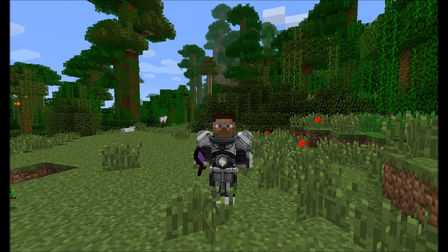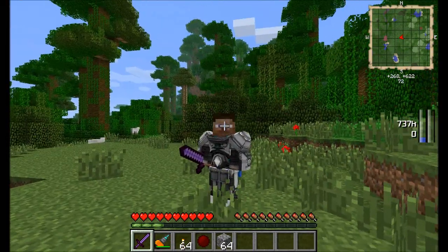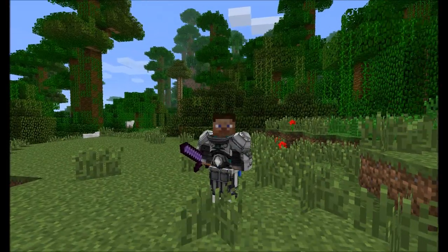Alright, so we've got a pretty awesome pack for you guys. What mods do we have in this pack? First off, I'll mention that we do have a different map than we've had in the past. In the past we used the Zan's mini-map; this time we're using the Voxel Map. The Voxel Map is available for you — it's a pretty awesome map mod and I'll probably do a mod spotlight on it because I don't think I've done one yet.